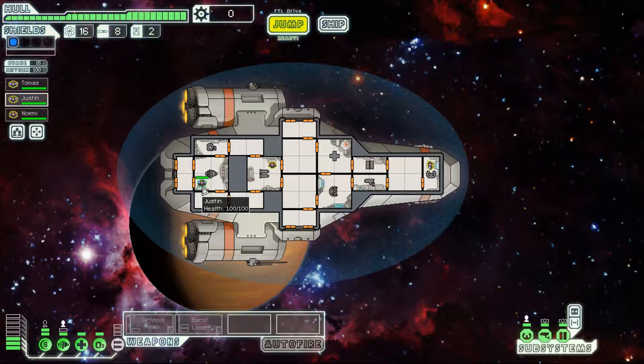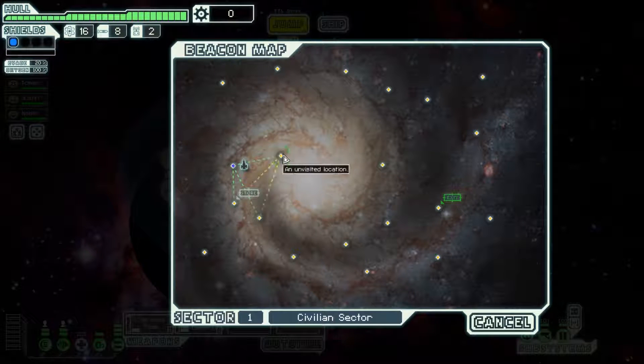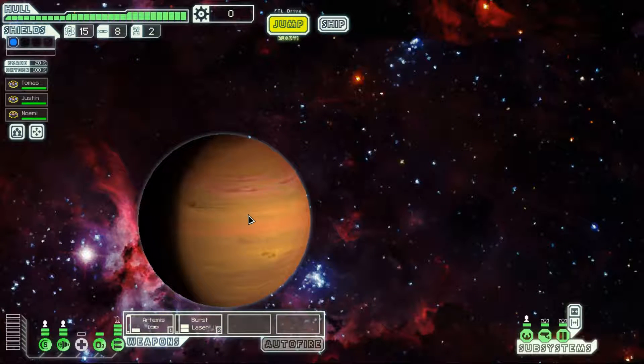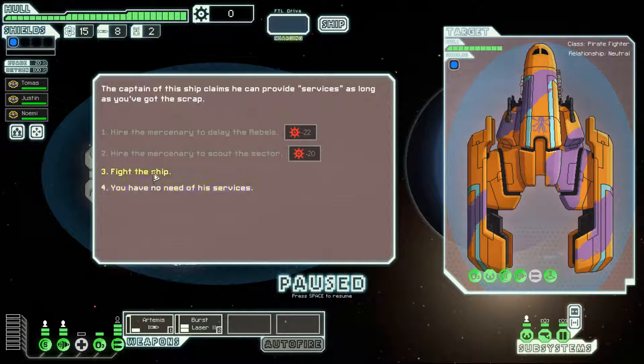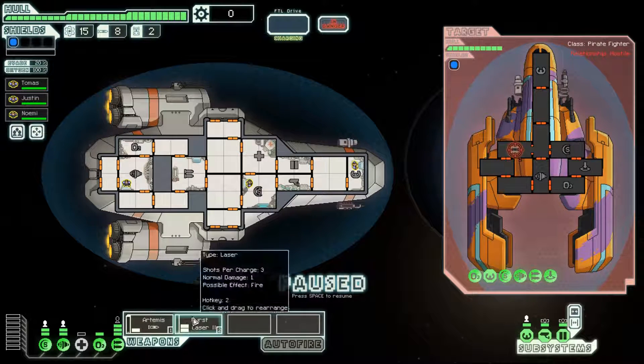However, the repair achievement is easy to do if there's an asteroid field and a store next to each other — you go to the asteroid field, get pummeled down to one HP, then jump to the store and repair up. Either of these might be worth shooting for. Let's start now. I'm going to move a crew member into the shield room because there are circumstances where having someone on shields prevents you from taking damage.